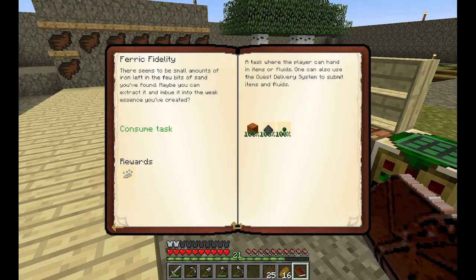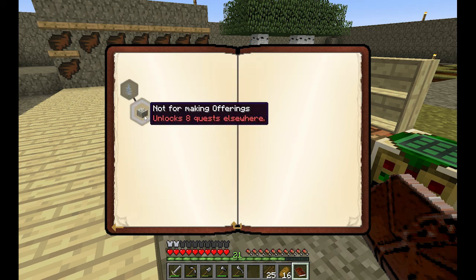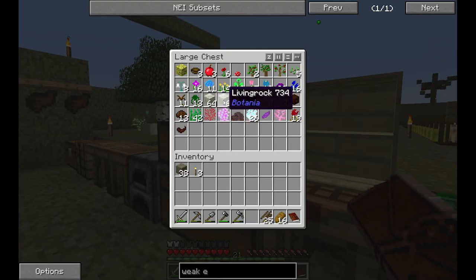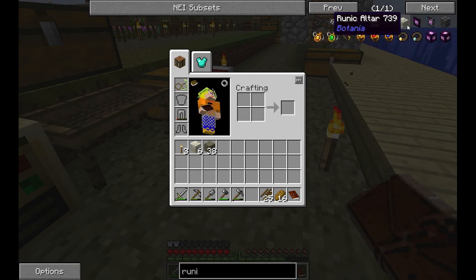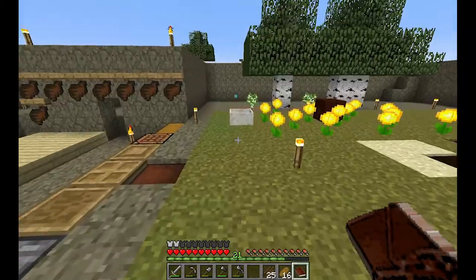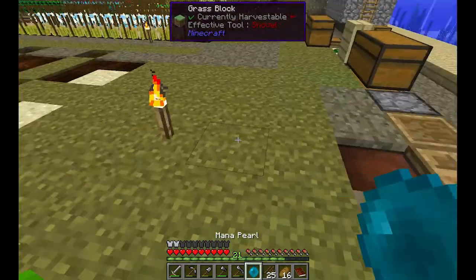Today we're going to start with other stuff, like how the world works. Let's start with the runic altar. Botania employs a device called the runic altar — it's not for worship, rather it is for crafting with mana. For that we'll need some living wood, which we have plenty of, and a mana pearl. Let me grab one from here, craft that, and I should have enough mana. There we go.